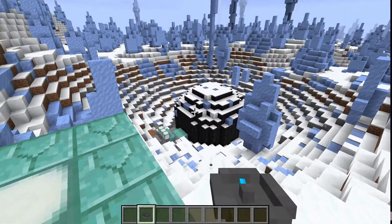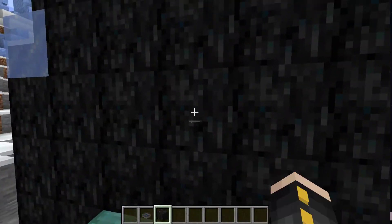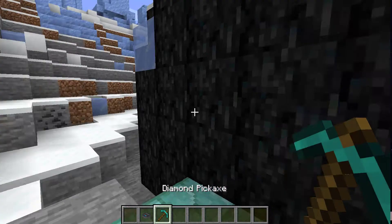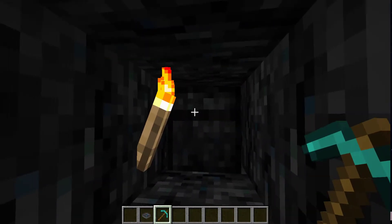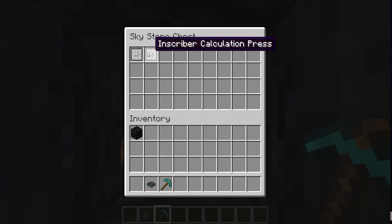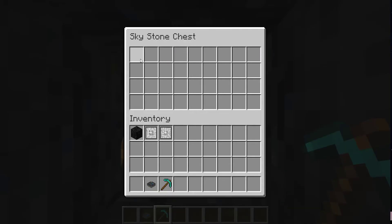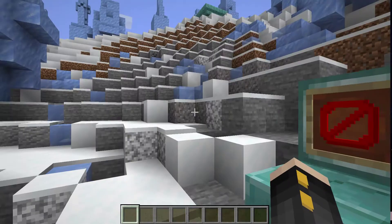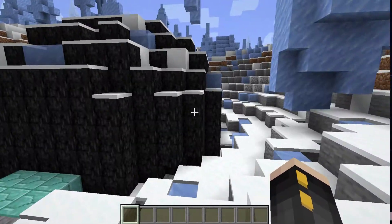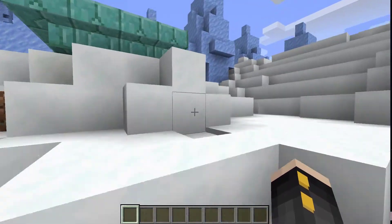Here you can see a meteorite that I found — it's down there. One thing to note is you can't mine Skystone without a diamond pickaxe, so you're going to need one of those first. What you're really going for is what's inside. In the middle you're going to find a chest — this Skystone chest is kind of hard to see. Here you'll find four different versions of presses, and you're going to need all four of these eventually. Meteorites can also be underground, and that's where the compass is useful — you might have to dig down and find it.